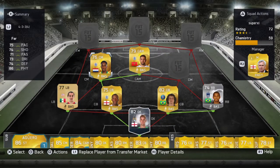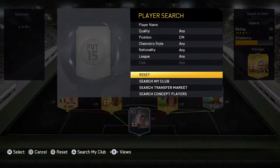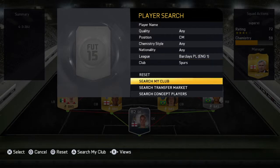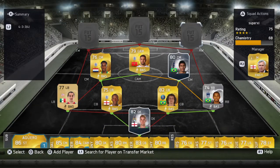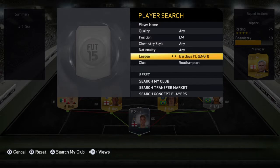In the next centre mid position - one minute guys, I need to find him. We go for Paulinho. He's got nice all-around stats, all above 70. He looks quite slow but he's actually really fast in the game, and he seems to be a good creator.